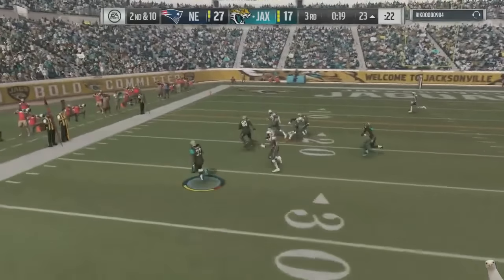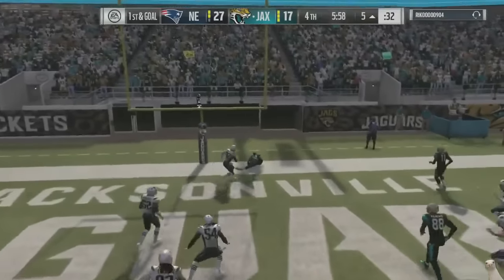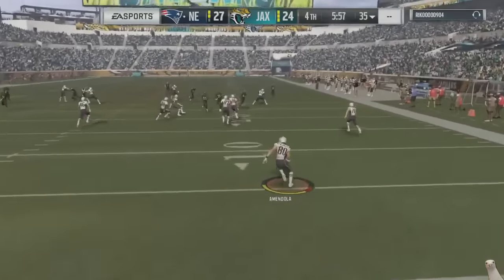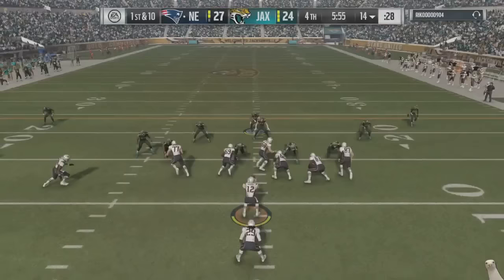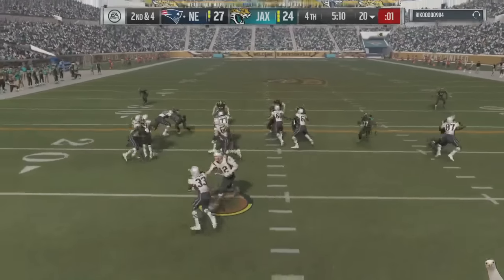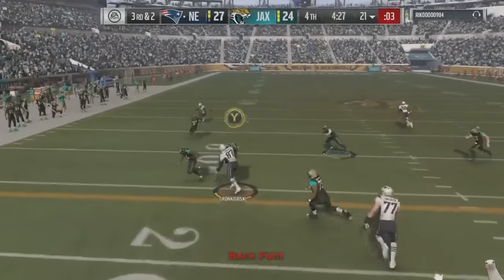First and ten, he's killing me with that route — I'm trying to bait it but not getting there fast enough. He goes underneath and thankfully drops it. He was no-huddle quite a bit. A bubble screen on the left side gets him a pretty good gain stopped at the five yard line. A shotgun pass over the middle and he scores fairly easily, putting the pressure back on my offense to put points on the board.